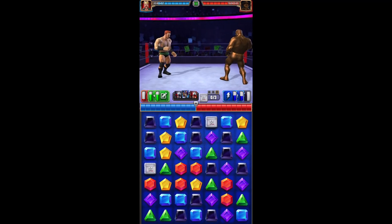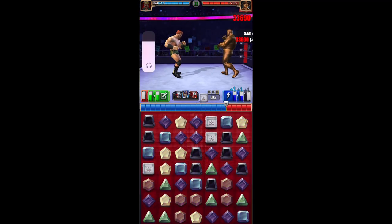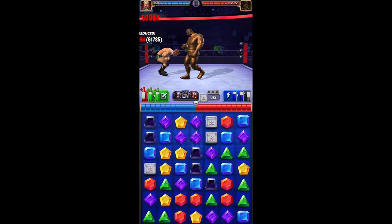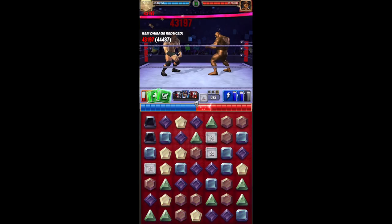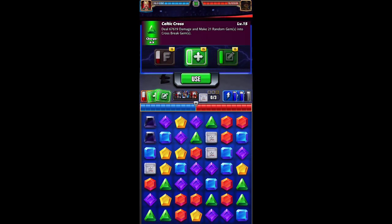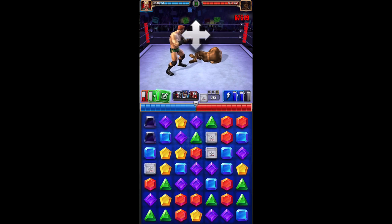So we need a green match and we don't have one, so we're going to do that just to take his blues away. There's our green match. I'm going to use the Celtic cross to toss out these cross breaks. The move damage is 67,000 — this should trigger the plate.